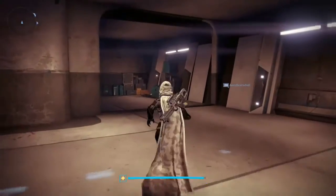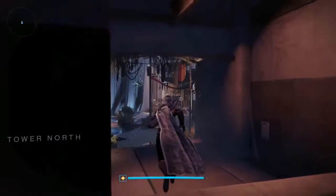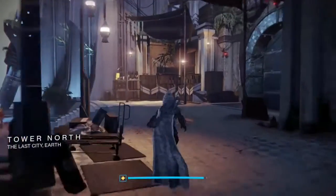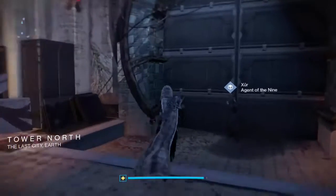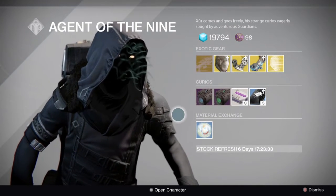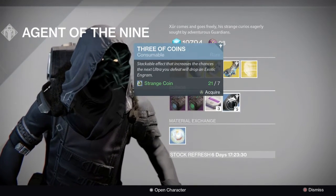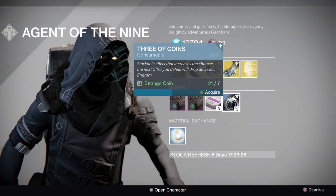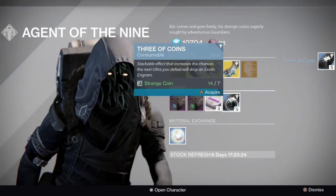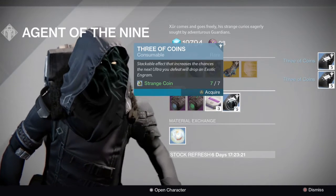You'll want to go see Xur and make sure you have at least 21 strange coins. You're going to come over to Xur and he's going to be selling an item called the Three of Coins — they come in stacks of 5. I recommend you have 15 on hand, so you'll want 21 coins because they cost 7 per stack. You'll buy 3 stacks of them.